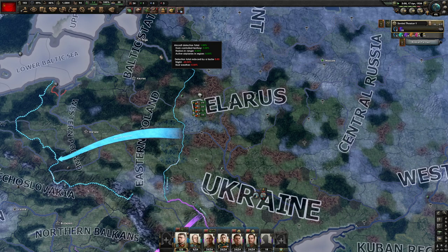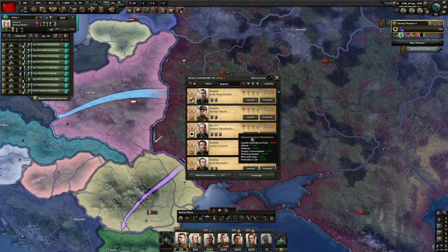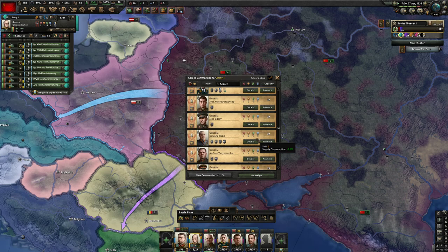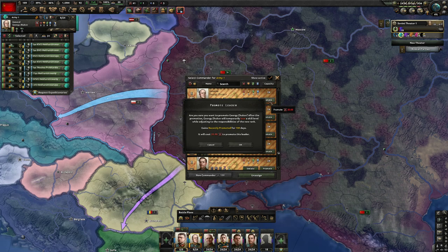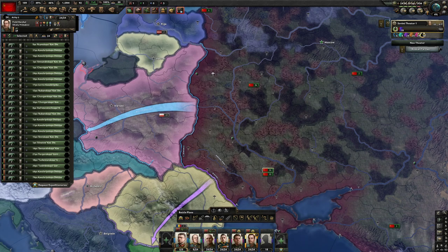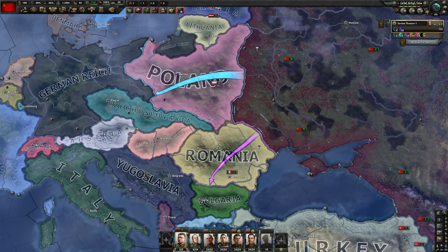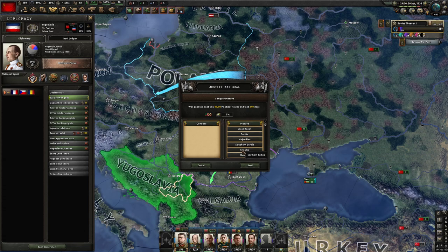We got the New Soviet Women. We're going to go for the center, which is going to allow us to actually change the NKVD divisions — which basically means deleting them. But we're going to wait to delete them because I want all their equipment to go towards the collaboration government. So we're going to promote Zhukov and then Primakov, both to field marshal. That's going to allow them to get the offensive doctrine, which gives plus one attack. We have 189 political power — you want to stop as soon as you get 189 political power.